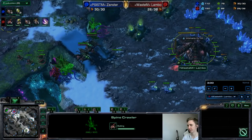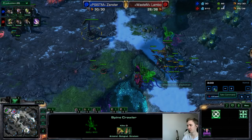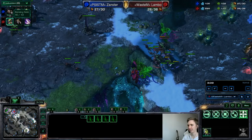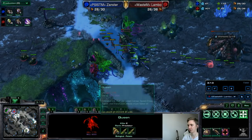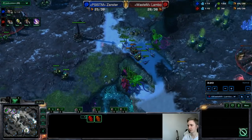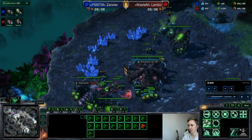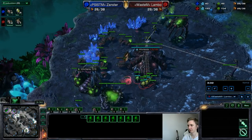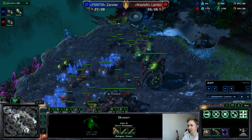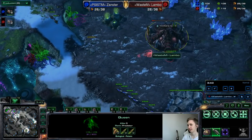Okay, he's trying to break through — our spine is already done. Make the banelings as soon as your bane nest finishes, that's very important. I accidentally detonate one bane here by mistake. You can morph two banelings to block the ramp as well. He wastes some banelings but two banelings aren't a big deal. Now he has no banelings left, only a couple of zerglings. Either split your drones if there are still banelings, or in this case focus down his banelings in time.